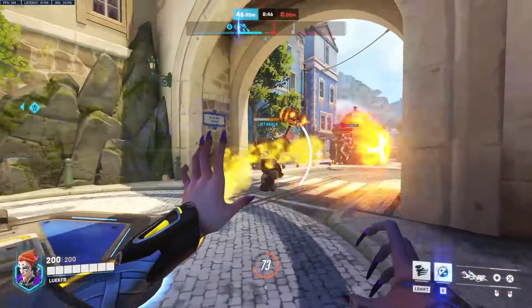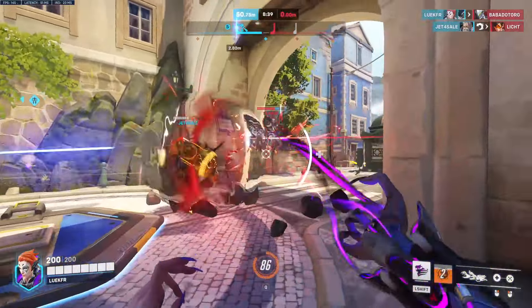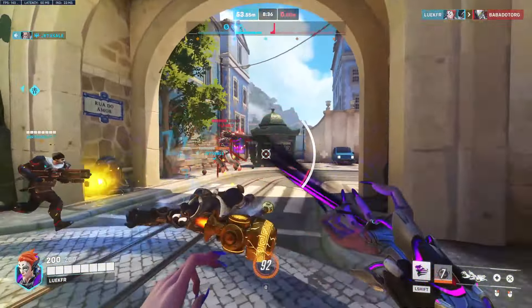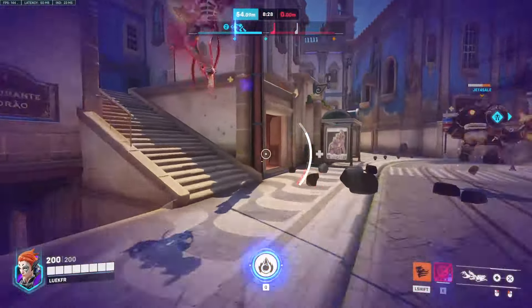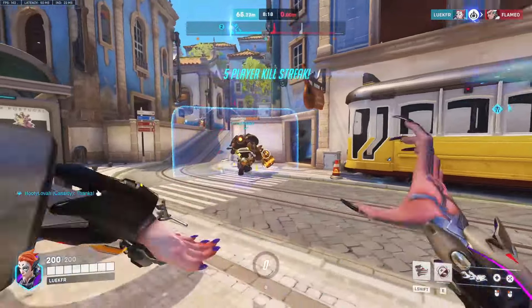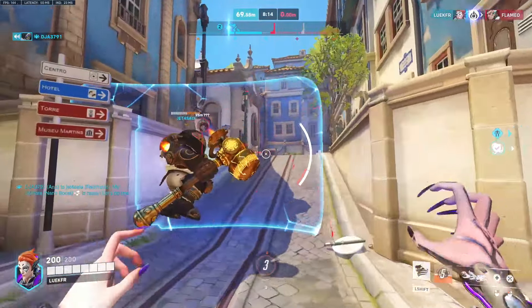In the heat of a teamfight, under most circumstances you should be just a few meters behind your tank. From that position, the suck priority list goes enemy healers first, then DPS, then tanks. Always be looking for opportunities to look past the enemy tank in your face and suck the squishies behind them. Your damage is far more effective on lower HP targets, and you gain 30% less ult charge when damaging tanks.